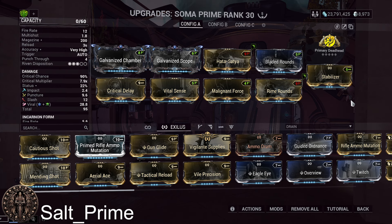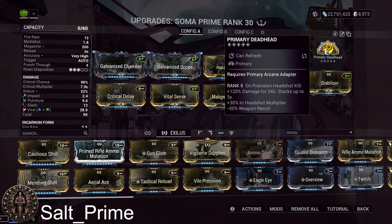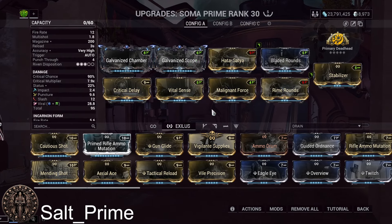In the arcane slot we're using Primary Deadhead, which gives a 360 flat damage increase, 30x headshot multiplier, and negative weapon recoil. That covers everything about the Soma Prime build — next I'll go over the evolutions.